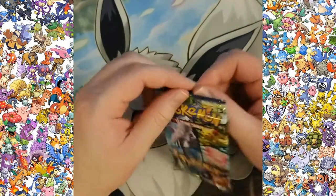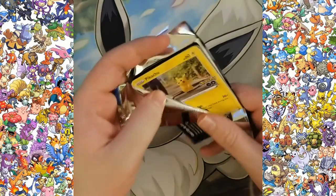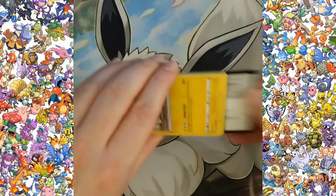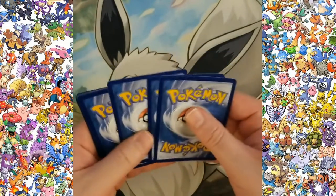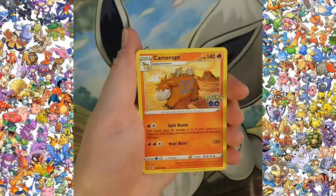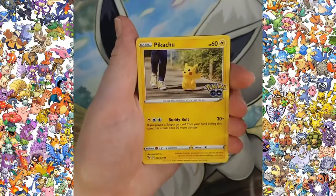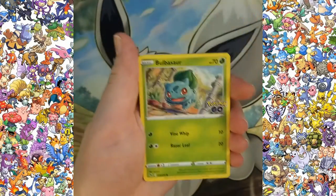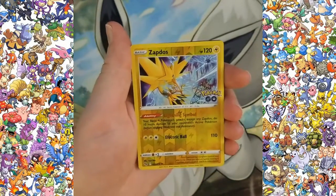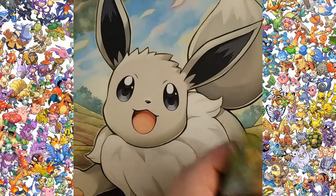One cool thing about this set is every card that you get is guaranteed holo at the end. Let's see if pack number two can be just as good — maybe even better. Got a metal energy, a camera, Blanche, another Ivysaur, Pikachu, Wimpod, Bulbasaur — almost have all the starters — and Squirtle. A reverse holo Zapdos — that's cool. Followed by an Alolan Executor V. We've got some good hits so far.